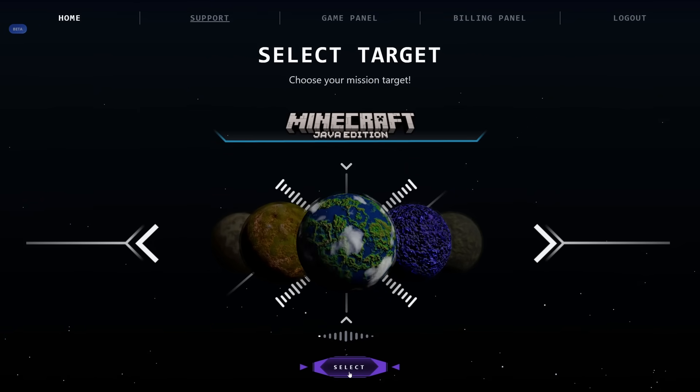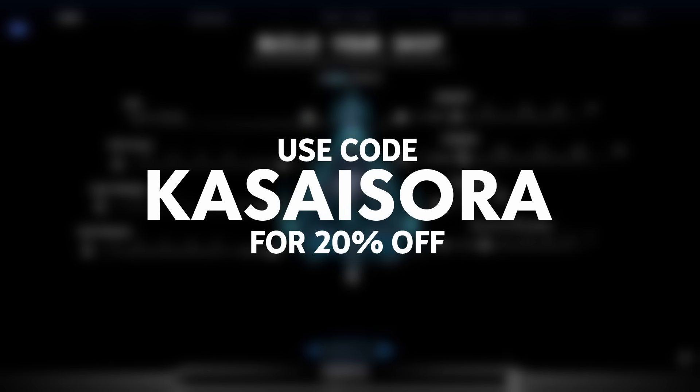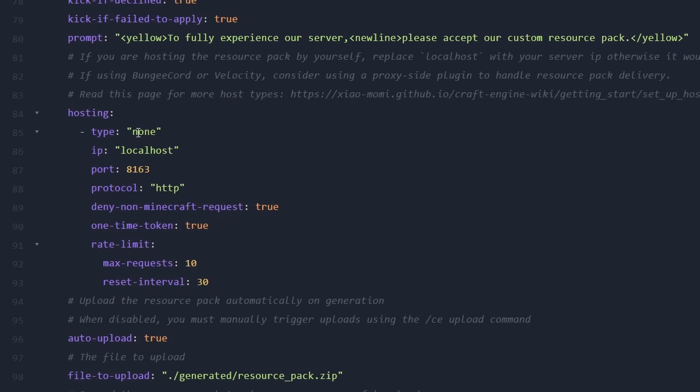So do check them out through the link in the description. And if you use code CASASARA at checkout you will get a whole 20% off of your first month, which will also help me out along the way. What I'm going to do is I'm going to simply copy this second port, and we're also going to go back to the server dashboard real quick to copy the server IP. And then back in the config we're gonna change the server type to 'self', replace the text 'localhost' with the IP address of our server, and then the port we're gonna replace with the second allocation we have available.